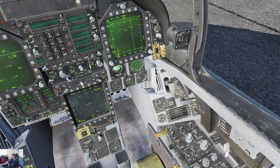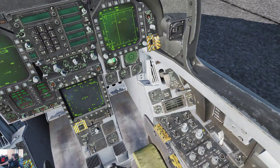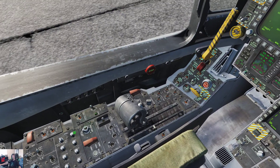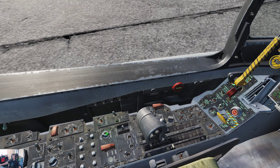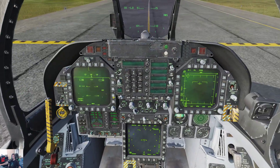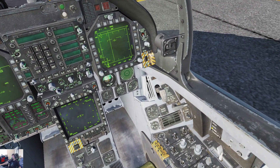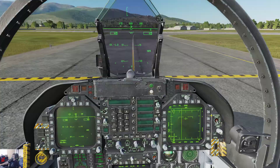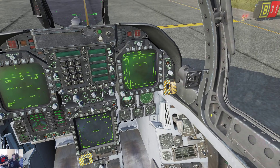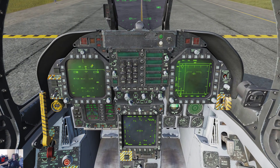We're going to do a couple of things as we essentially taxi out. Set our flaps to half. Let's do a quick double check. Zero the trim. Reset the FCS page. Canopy is open, so we need to close that. Canopy is closed. Airs are cleared.